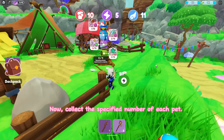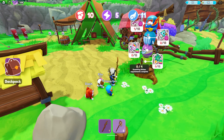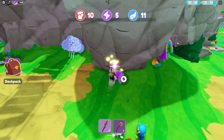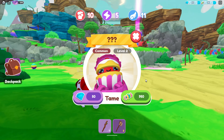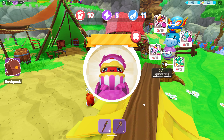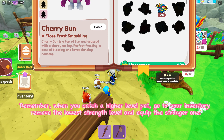Collect the specified number of each pet. Remember, when you catch a higher level pet, go to your inventory, remove the lowest strength level, and equip the stronger one.